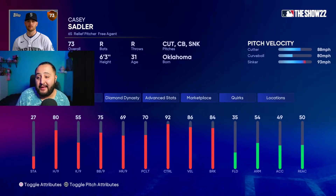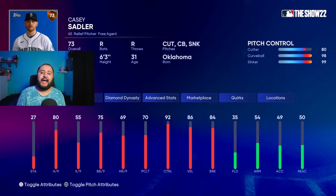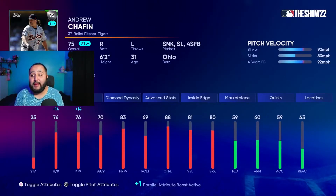Next is Casey Sadler — he has 80 hits per nine, I know it's not the best, but you guys remember him from the other video. He has a cutter, curveball, and sinker with 99 control on the sinker, 80 on the cutter, and 98 control on the curveball, which is really really good. Last time he was playing up but this time he's not, still has really great control on his pitches.